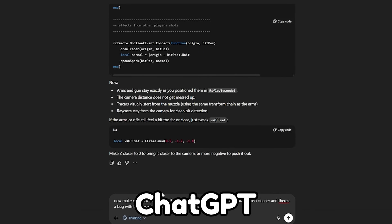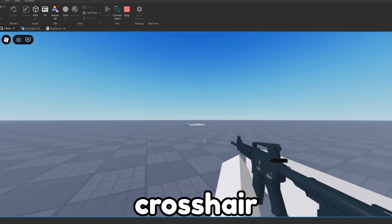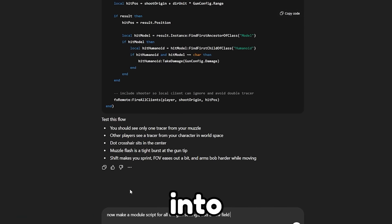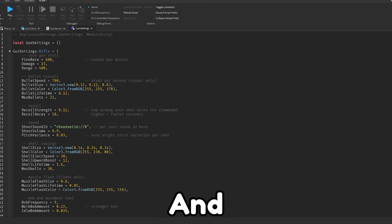For the next prompt, I asked ChatGPT to make me a crosshair in the center of the screen, and also fix the bug where it shoots double. About 20 minutes later, I was able to get a much better result — there's a crosshair sitting in the middle of the screen, and my bullets don't fly all over the place anymore. I then jumped back into ChatGPT and asked it to add recoil to the gun, and modularize all my weapon data so that I can add more guns later without breaking everything. Here's the module script that holds all the gun data — notable ones include damage, fire rate, range, bullet speed, recoil strength, and shoot sound ID.